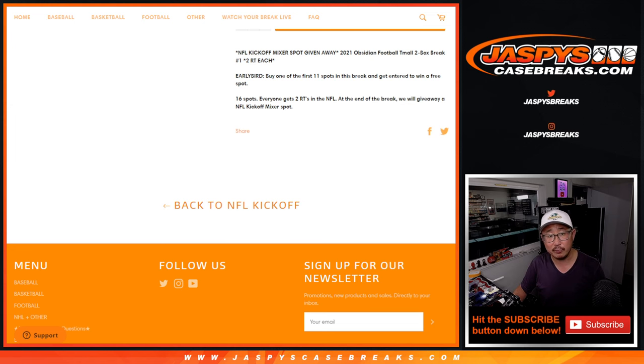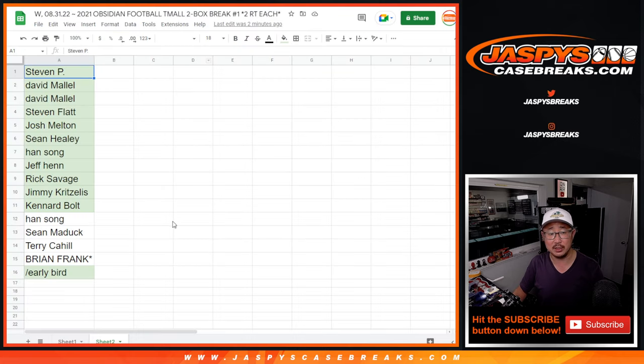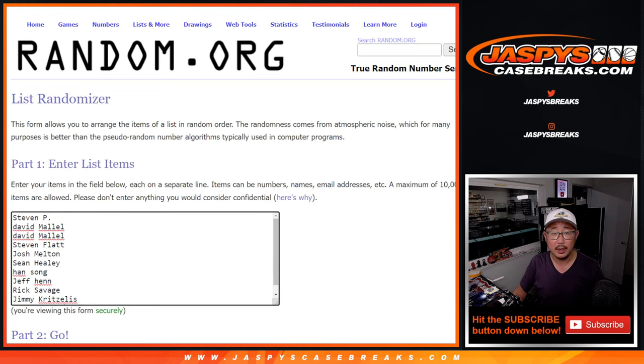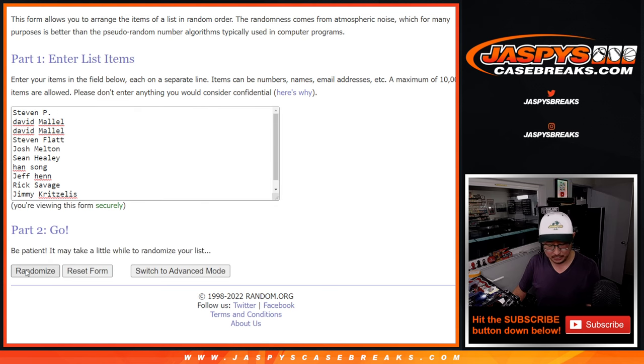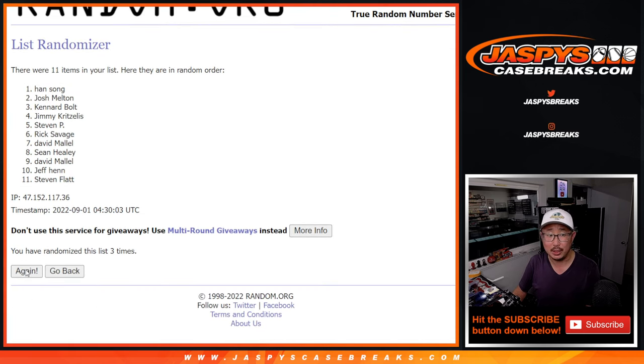Before we do the break, all teams are in — let's give away that early bird spot. Here are the first 11 right there. Let's copy the names. Name on top will get an extra spot — three and a one, four times. Name on top after four spins. Good luck. And a fourth and final time — David! There you go, David. Thanks for being an early bird.